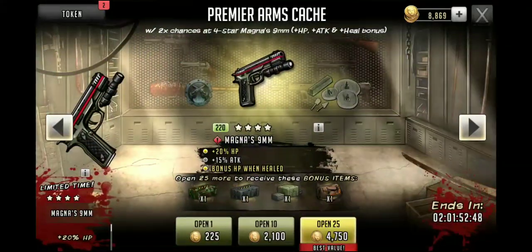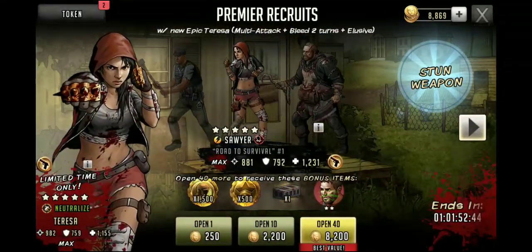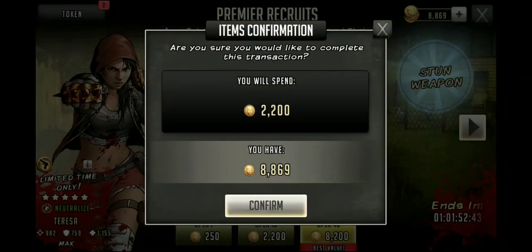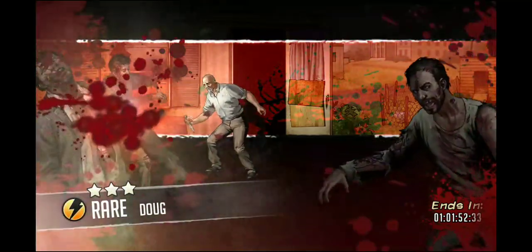So yeah, we're going to go ahead and pull for her. We're going to do 10 packs, the first of which we're going to open on Yellow Sawyer, my man. Come on Teresa, let's make this quick, bust out of there.